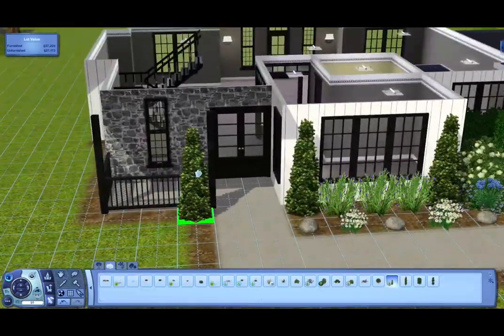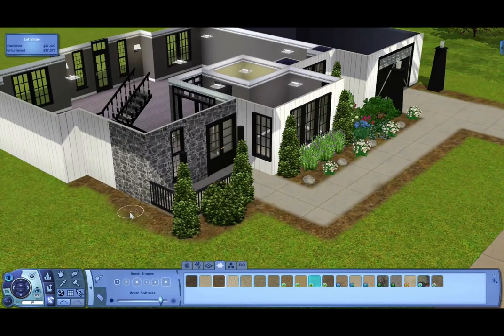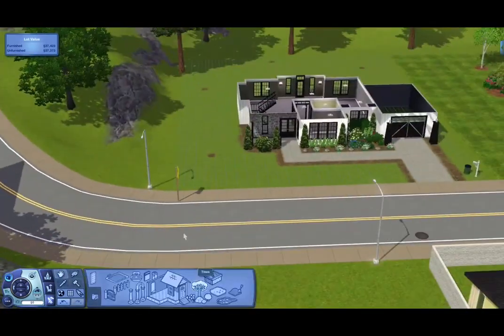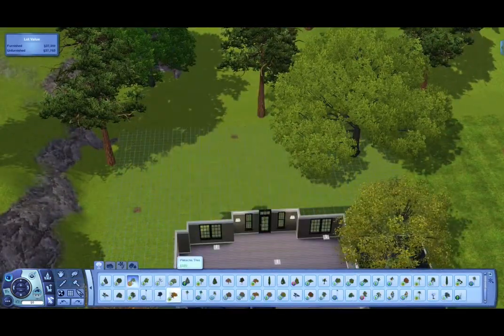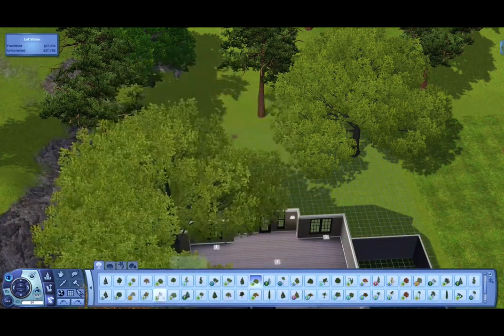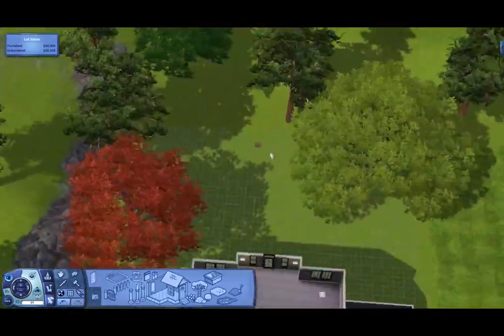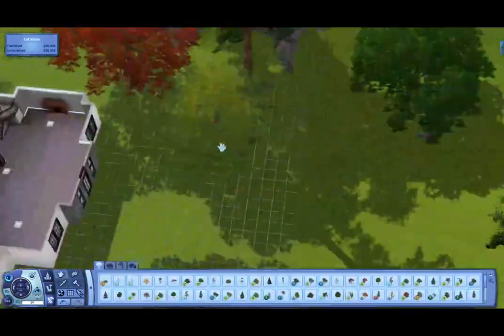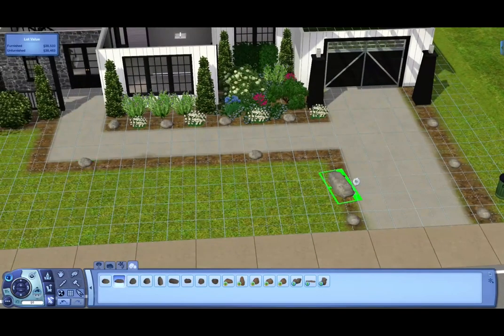If you download this house, I used some CC. You should get all the custom content that comes with it. If you don't, or if you don't know how to download houses, I will leave a link in my description to a tutorial I made a year or so ago about how to install custom content — it explains how to install houses and all the steps you need to get all the CC. I said I was going to do that in my last video but I never did.